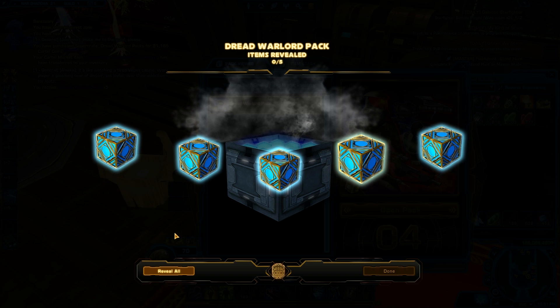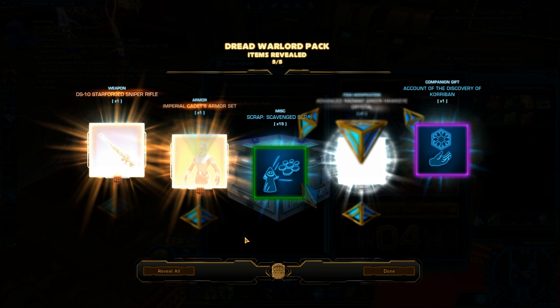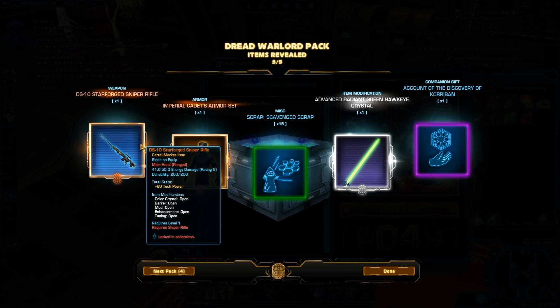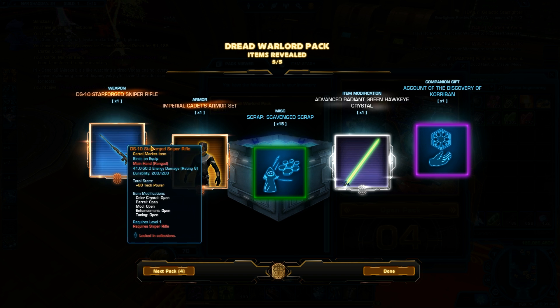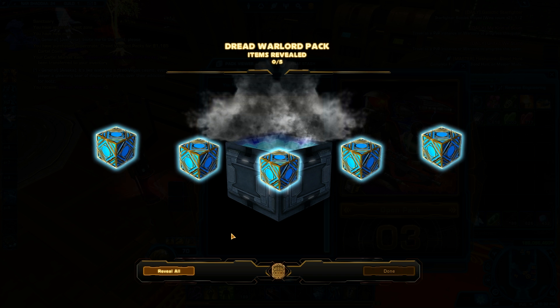Five items for this pack. It has some pretty recent changes — the most definite thing is going to be the scrap and the gift. You're definitely guaranteed to get a gift or a pack item from this particular pack, but it also has a chance to receive every single item on the cartel market — pretty much like a chance cube opening. Opening the first ones: we got the Imperial Cadet and the DS-10 Star Forge — those are from the old packs. And this one is new: the Radiant Green. You're guaranteed to get a silver item; the others may be bronze.